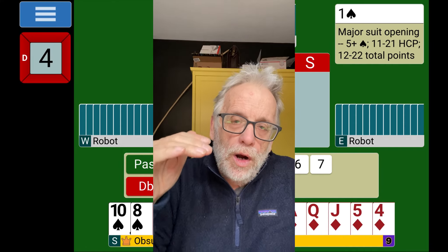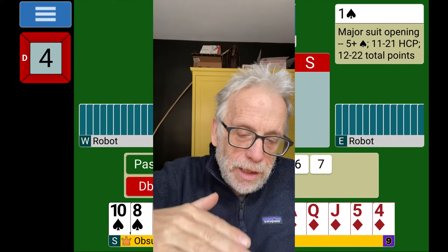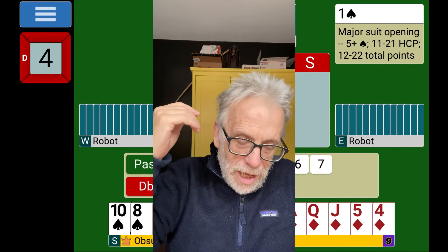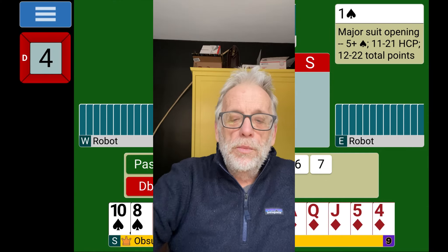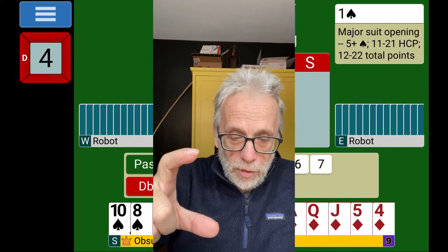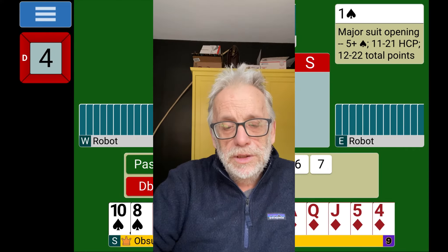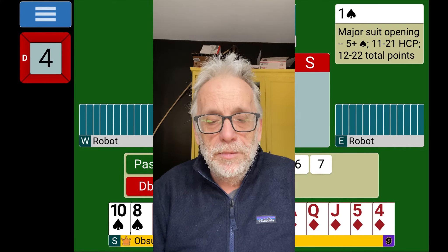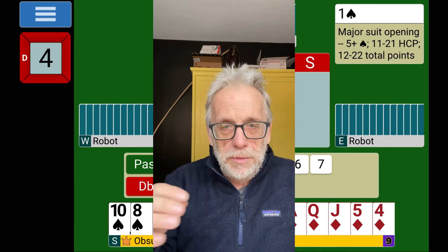At matchpoints, you're scored on your rank. It doesn't matter if you beat somebody by 1,100 or by 10 points — you still get a full point for beating them. You get a full point for everybody you beat and a half point for everybody you tie, ranked percentage-wise. When you're playing IMPs, however, you're ranked by the difference between your score and somebody else's. So if you get 170 and they get 620, that huge chunk of change is converted into IMPs and will look really bad on your scorecard. That's why we always say you have to bid your games at IMPs — if you're close, go. Good players will be there. It does you no good to be making 3 plus 1.